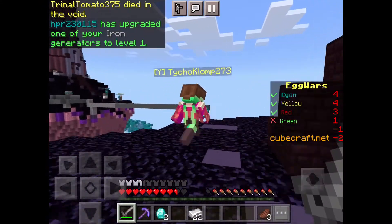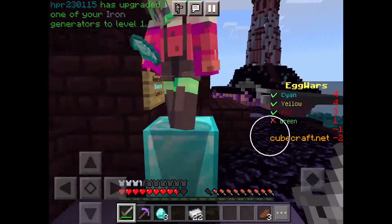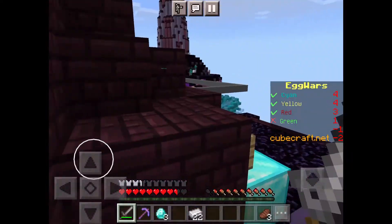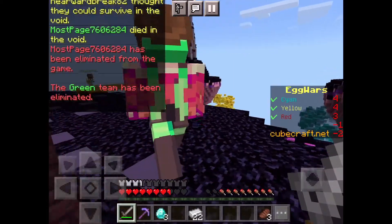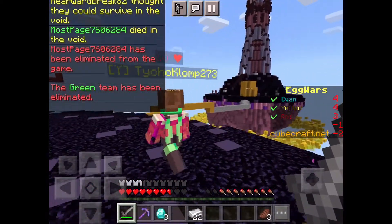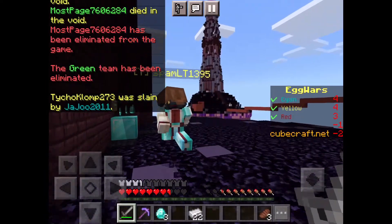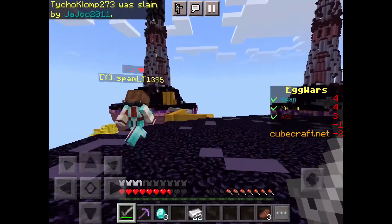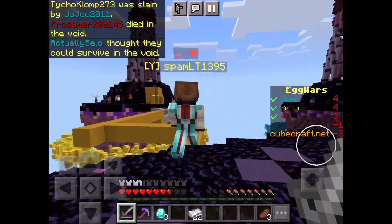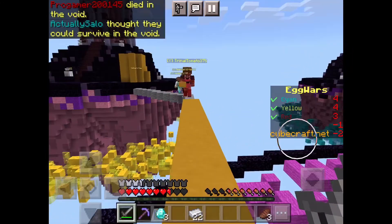Should we go for Yellow? Let's get a better pick before we go to Yellow. Get some more diamonds — oh wait, that's a Yellow guy! Get him! I kind of want to go for Yellow, but I don't, because if I go for Yellow I'm going to die. But if I don't, they're going to win.